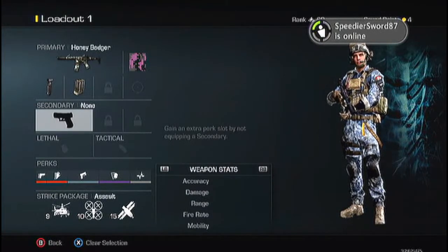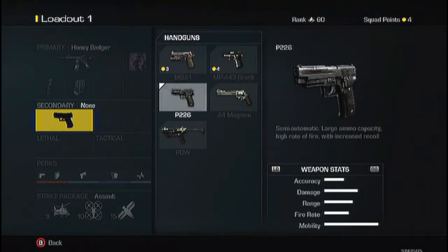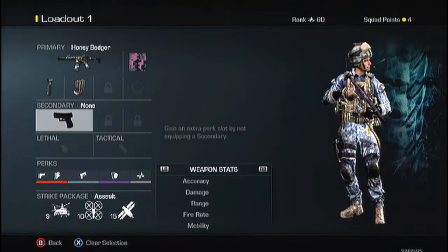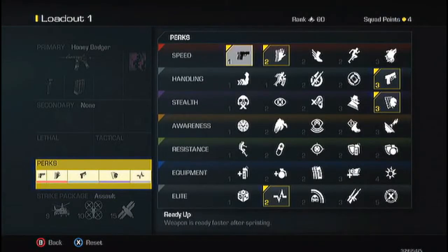I use no secondaries, no lethals or tacticals — I find I don't really ever use them. The only pistol I ever use is the P226, but I don't put any of that on because I save those squad points for the perks. My first perk is Ready Up — weapon is ready faster after sprinting — so when you're rushing into their spawn it's really easy to get your gun up fast. Second is Sleight of Hand for fast reloading.